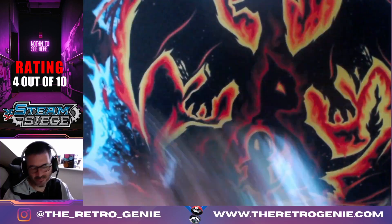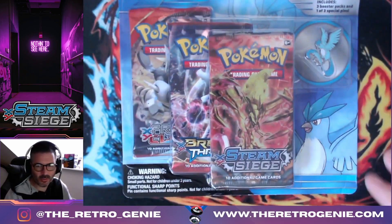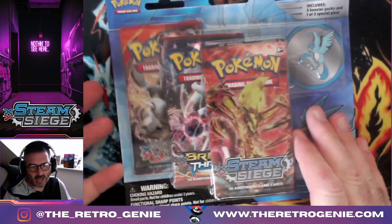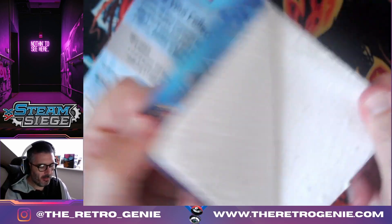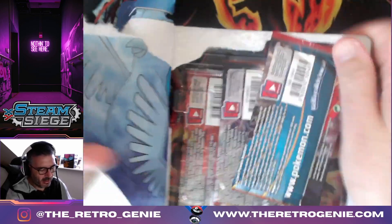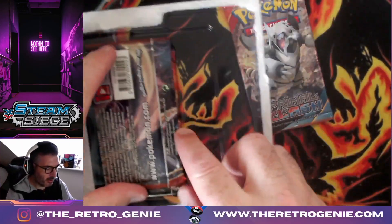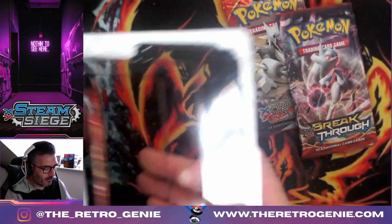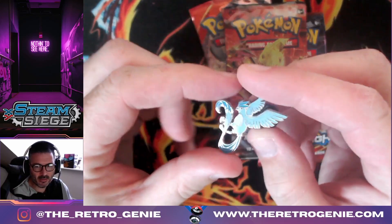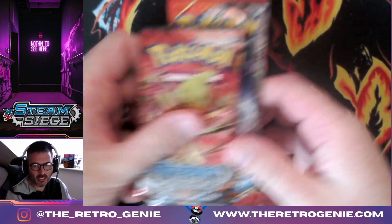I'm going to give that first blister a four out of ten. It was no goes. Let's see what's in the next pack — we have Steam Siege, Breakthrough, and XY Primal Clash with a beautiful Articuno pin. Like I said, the pins will be given away. So we've got a Breakthrough, Primal Clash, and Steam Siege blister. I'll just quickly show you the Articuno pin.